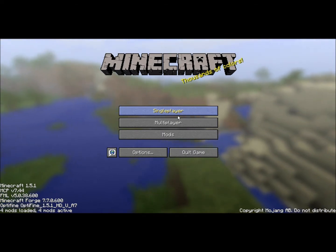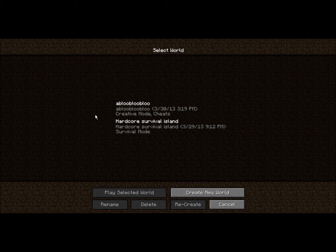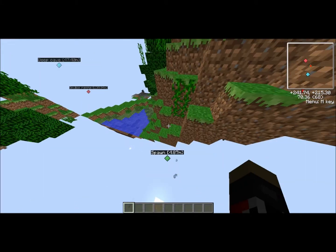Okay, hello YouTube, this is seed showcase number three. The seed is 'blue blue blue' — I was just watching Adventure Time and thought it would be a good seed to try. What we have here is this awesome jungle island.